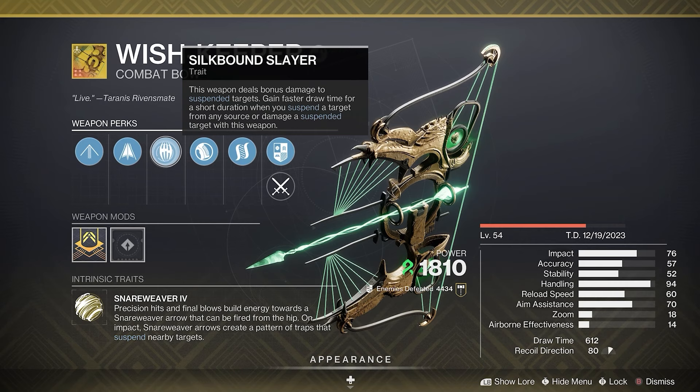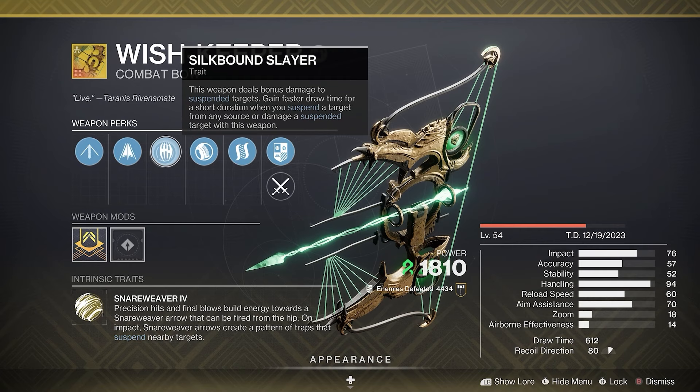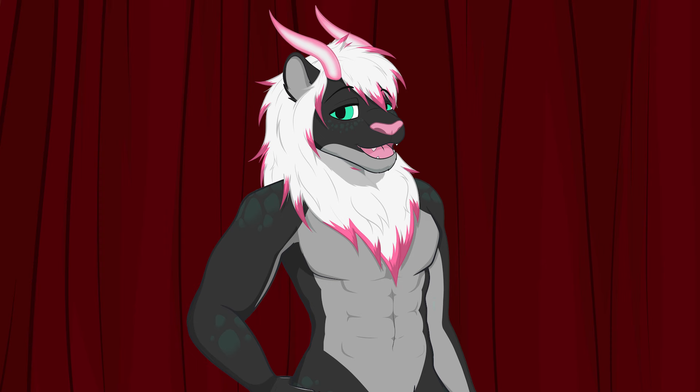The second perk is Silk Bound Slayer. This weapon deals bonus damage to suspended targets, and gains faster draw time for a short duration when you suspend a target from any source, or deal damage to a suspended target with this weapon. So when they're strung up, you hit them harder.